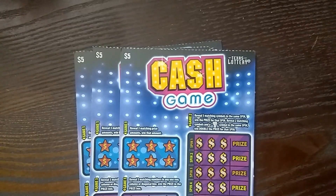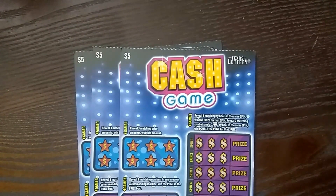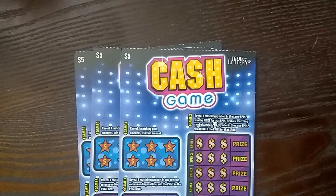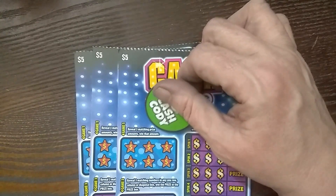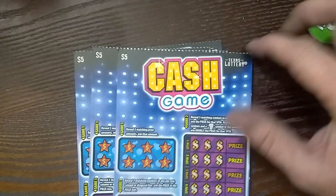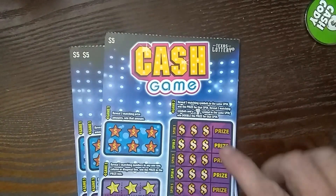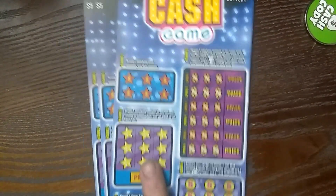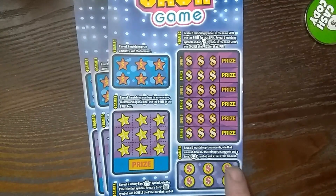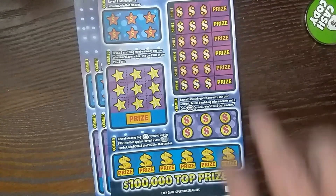There's a lot going on on this ticket. We've got five different games. On the first one up here, it's a reveal where you reveal three matching prizes. Then you have a slots game over here, a tic-tac-toe game here, another three matching prize amount game down here, and then down here you just match the symbols.